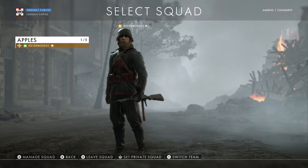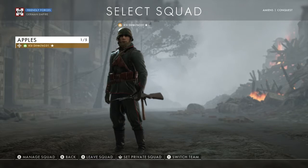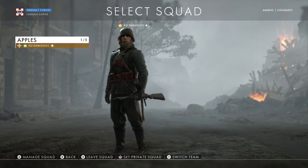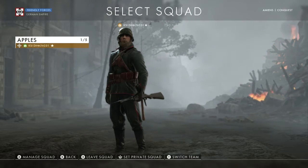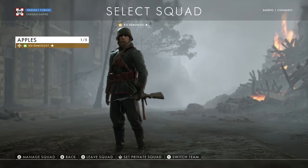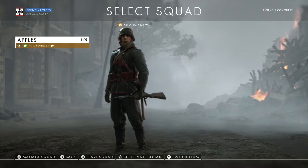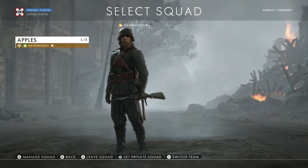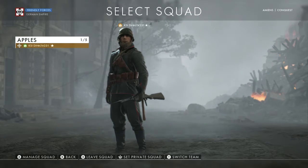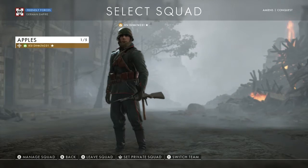There's a squad for every letter of the alphabet, so you can create a number of squads. Even if you don't have friends online, try to get into a squad with random people because they will still help you. This is Battlefield — this is not Call of Duty. In Call of Duty, everyone's a Rambo. In this game, everyone helps each other out, and that's the only way you're going to win.